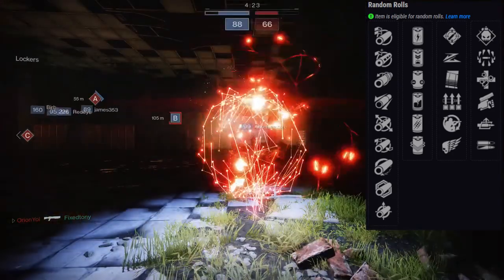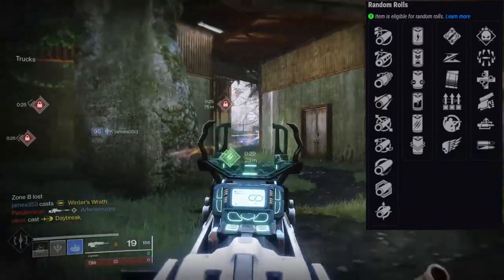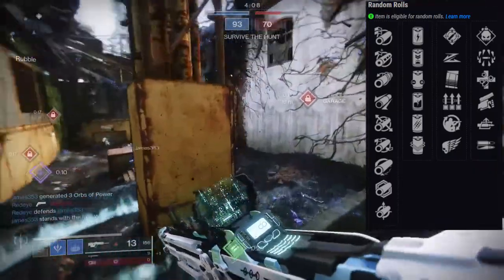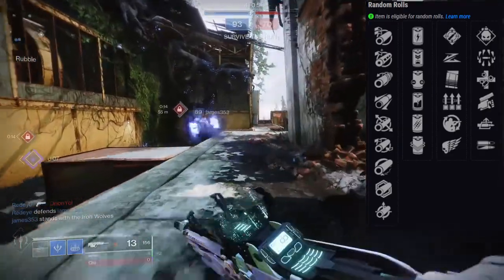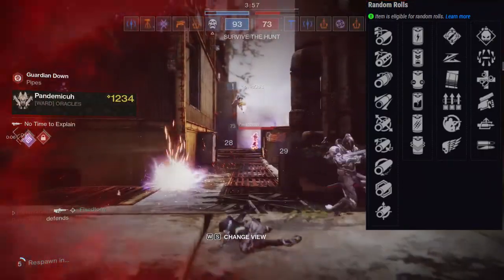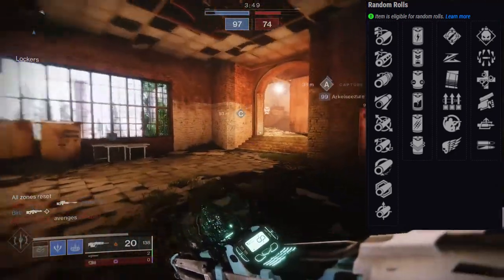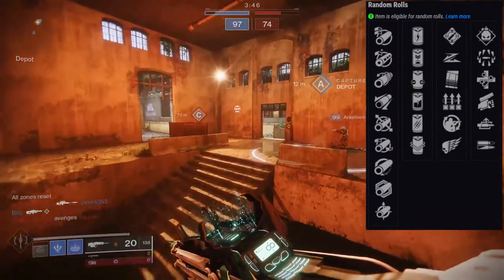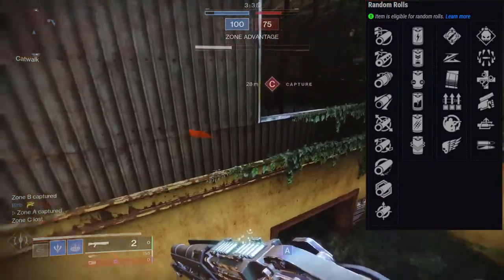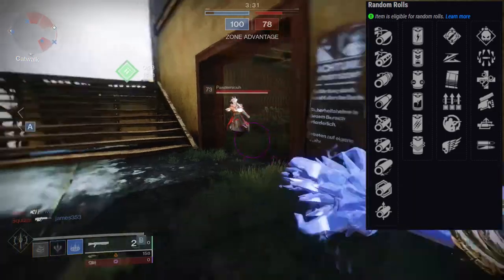For PvE I would go Ambitious Assassin, Surplus to some extent, Killing Wind to some extent, and Demolitionist. If Unrelenting works I'd probably do that. High Impact Reserves is really cool. For PvP, honestly everything except Ambitious Assassin is good — even Field Prep, because it increases reserves, faster reload, and ready when you're crouched, and you don't have to stay crouched the whole time. Killing Wind and Surplus are the ones I specifically look for, but Under Pressure and High Impact Reserves are legitimately the best combination for the second row in PvP.